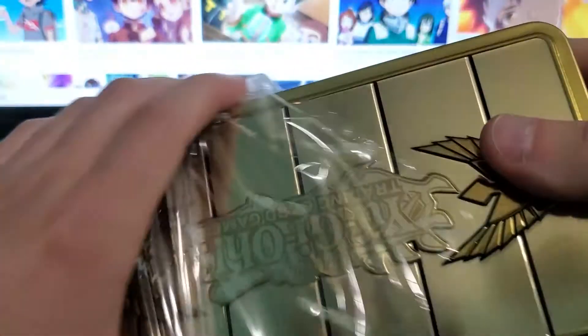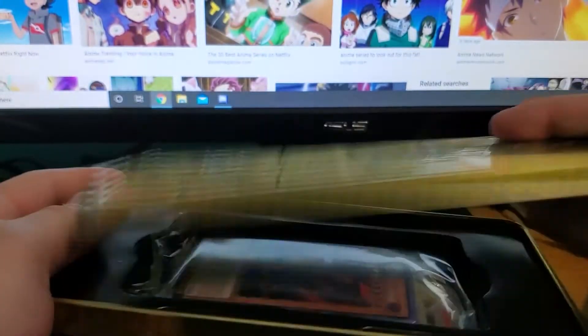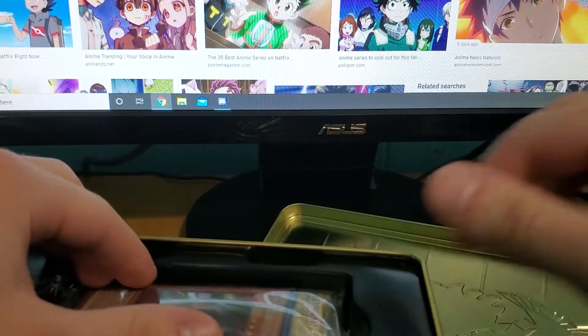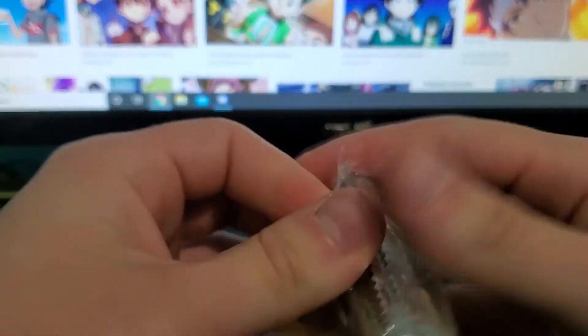So I don't really know what to expect from this Gold Sarcophagus Tin, even though I opened two of them already. We have the promo cards up front, but I honestly don't remember what else is in here. I think there's a Boral Sword Dragon, which would be nice to pull.